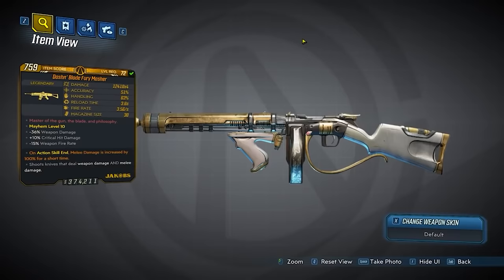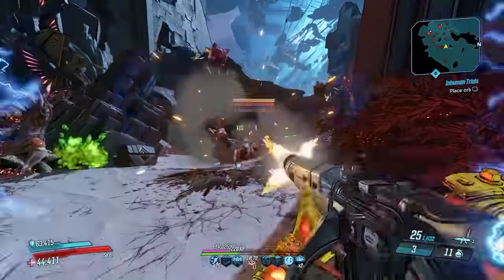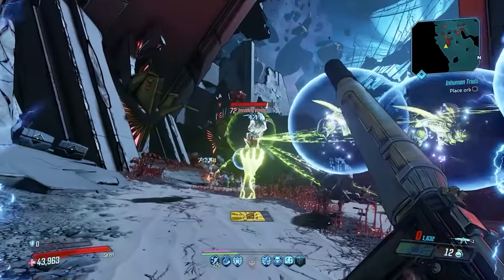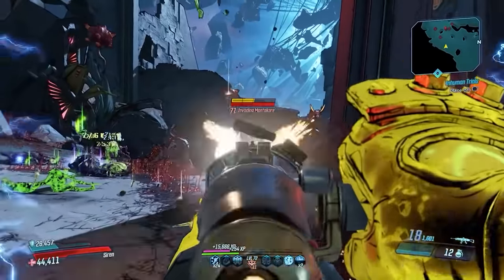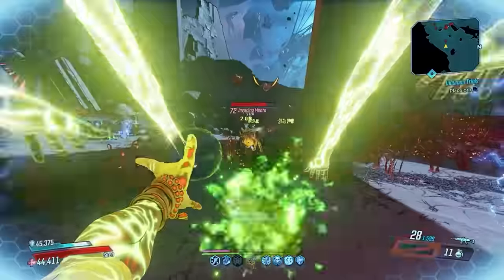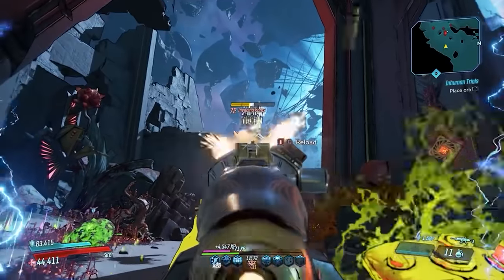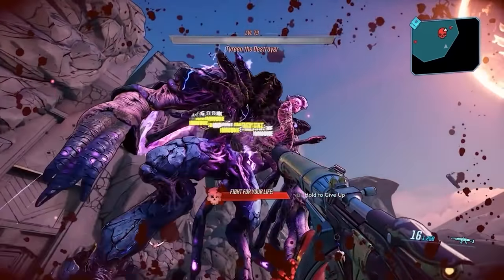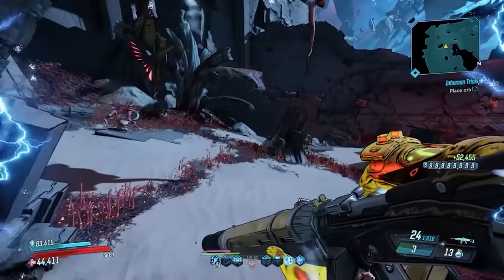At number 3, the newest assault rifle in Borderlands 3, introduced with Vault Card 3 from the Director's Cut — the Blade Fury. Doing both bullet damage and melee damage since it shoots out knives, this gun is like a combination of the Face-puncher and the Clairvoyance. You can get this one in a masher variant to have four projectiles at just two ammo per shot, or get a gatling version to shoot it full auto. In addition to all that, this gun can also bypass certain boss immune phases. Grind yourself some Vault Card XP and go get this gun — you absolutely will not regret it.